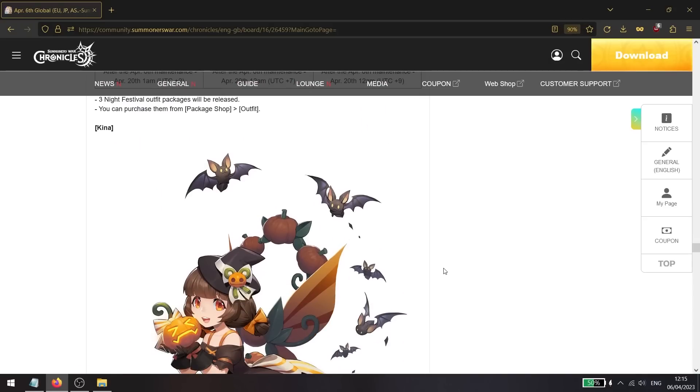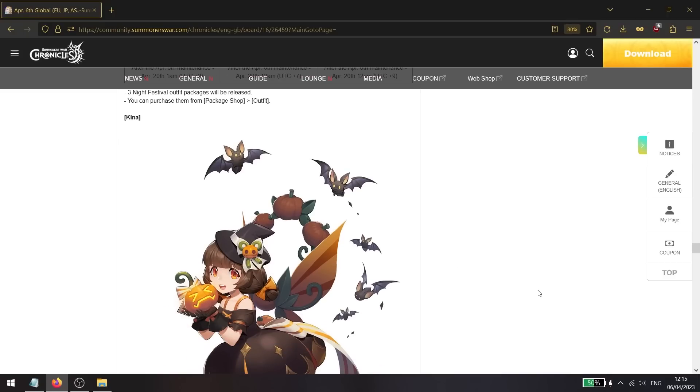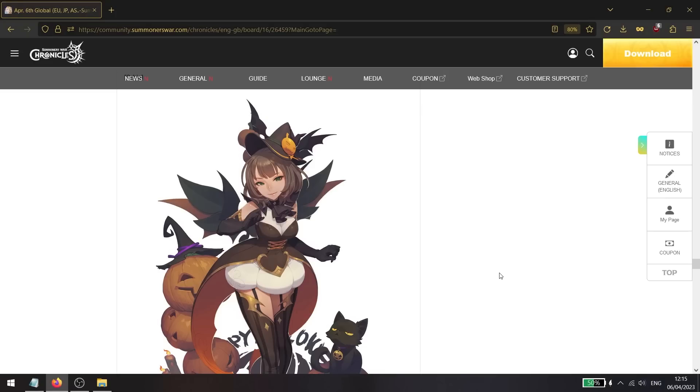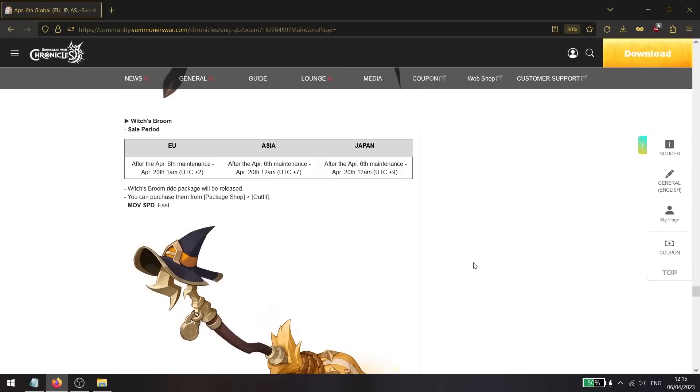A new outfit is being added to the purchase shop: the denied festival outfit, which has a certain account bonus. Kina's version has her throwing pumpkins; Orbia and Cliff versions also look good. Along with the transmogs, there's a new ride — the witch broom — with fast movement speed. If you don't have a fast movement speed ride yet, all your movement speeds will upgrade to fast after purchasing it, though it's not required as you can get fast movement from the trial of ascension shop.